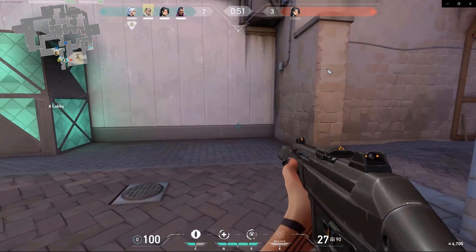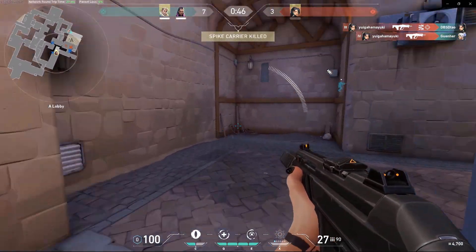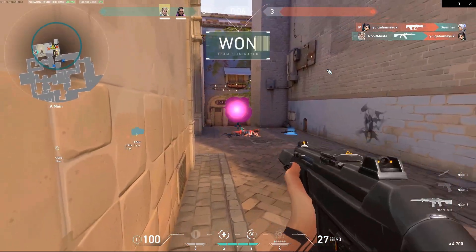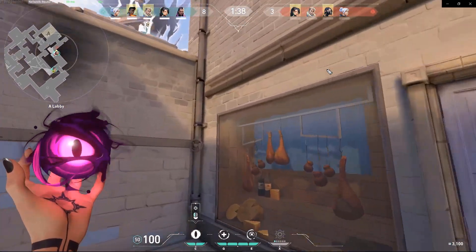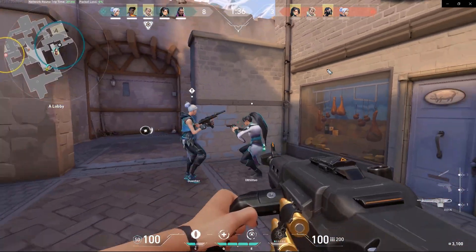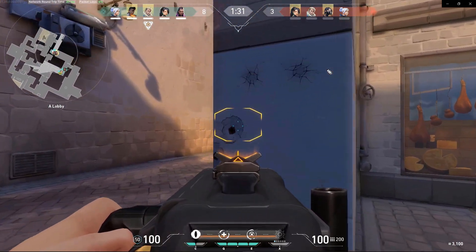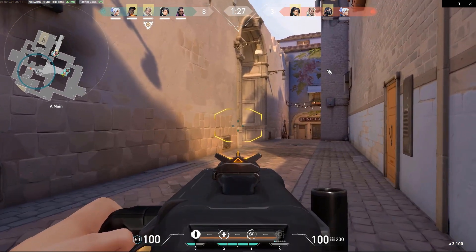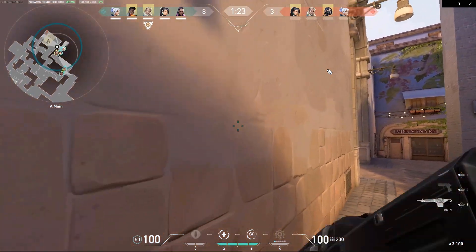Make sure you check if anyone is flanking from the back — always look straight but also look back. I threw a Leer there and my map caught it. Practice, practice, practice — you guys will get really good with her. Remember your aim needs to be key. Throw the Leer between the walls and catch an enemy. There is someone on the upper level.